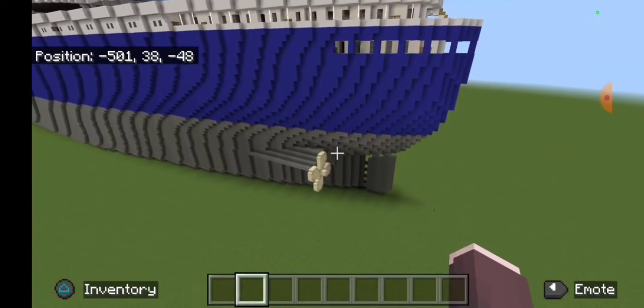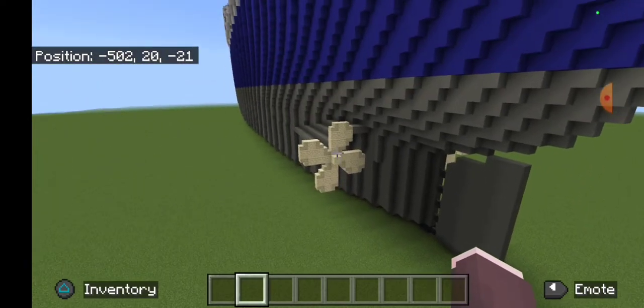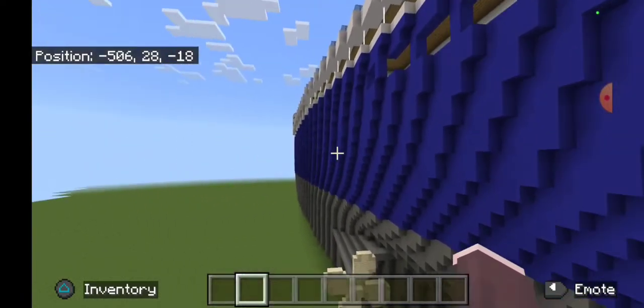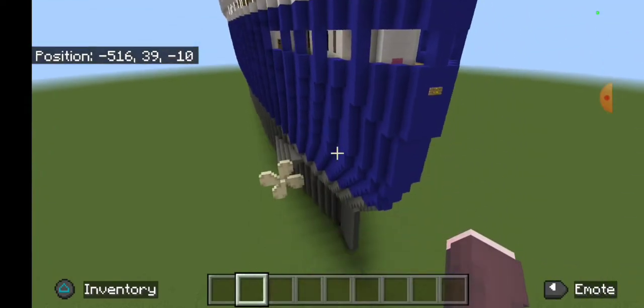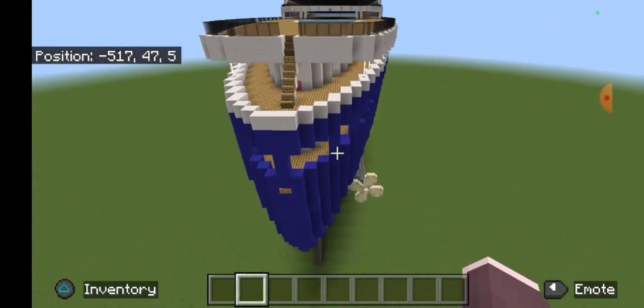This version of the Norway has two propellers. The France was built with four propellers, but in 1979 they removed the forward set, so this has two propellers now.